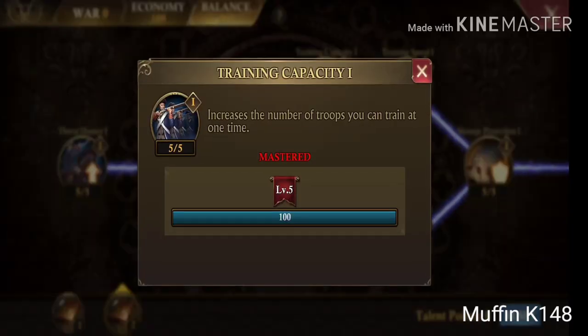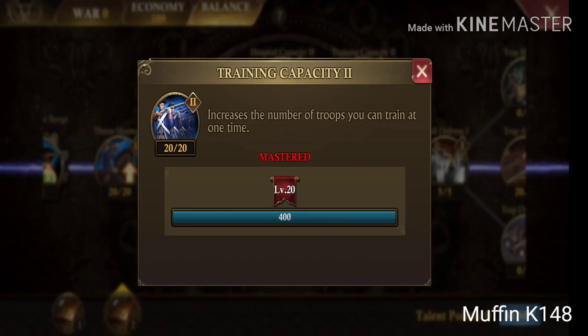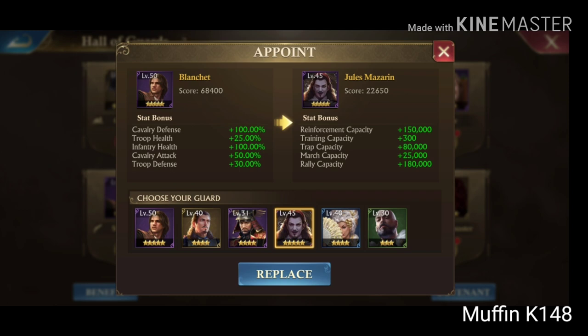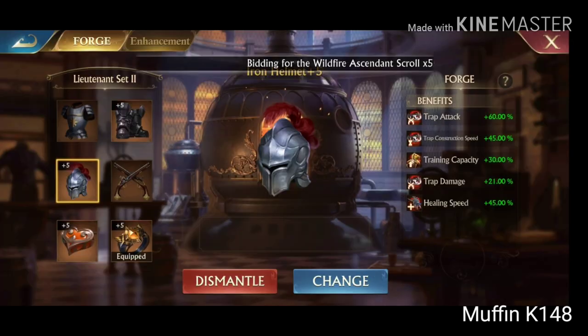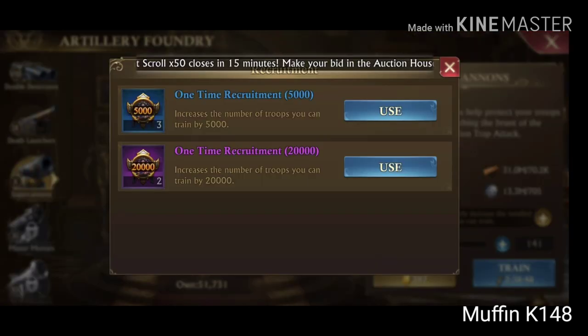You also have Training Capacity 1 and 2 in the balanced talent tree. Then you may switch the guard — and surprisingly your best option is Lannoy with 360 extra — and you may also choose Mazarin who gives an extra 300. Then you have two pieces of gear: Iron Helmet gives extra 30% and Hard Locket gives extra 15%. You can also use one-time recruitment items — just 5,000 or 20,000 — if you have them available or if you buy them.